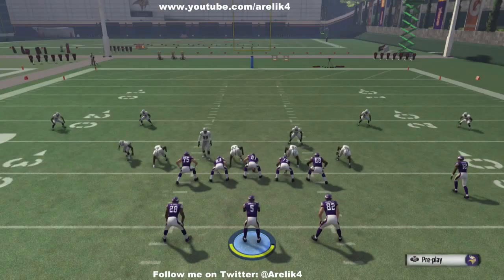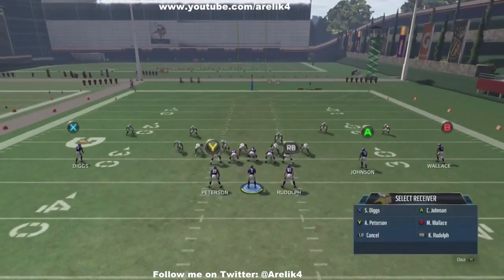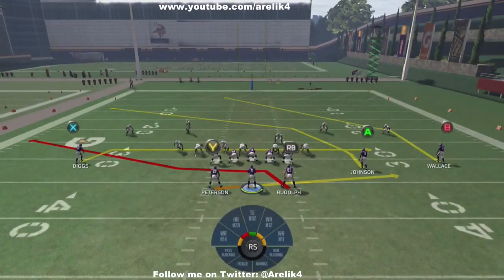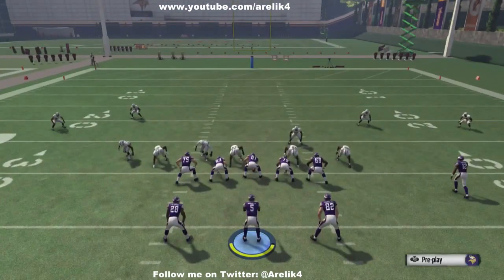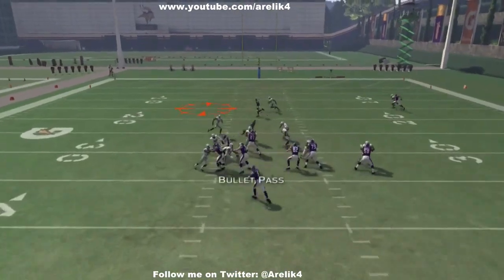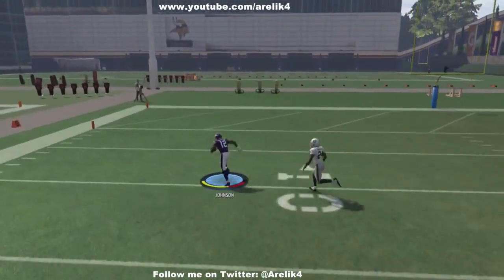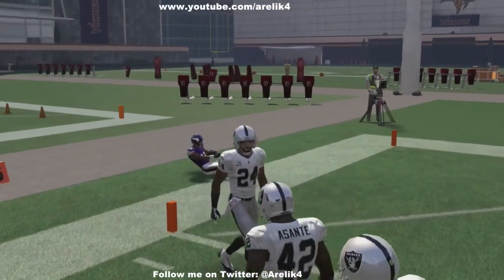I'm going to show you this one more time. I see a safety cheating up, so I'm always looking to drag my guys and get a drag underneath. Anything I have underneath is going to be considered a safety valve. I'm expecting edges or up the middle, so I'm just going to max protect. As you can see, I predetermined who I want to go to — and that's a touchdown.